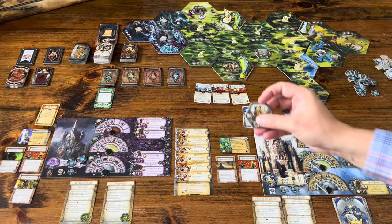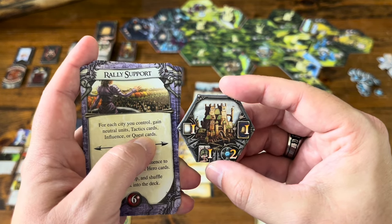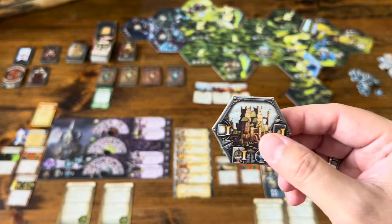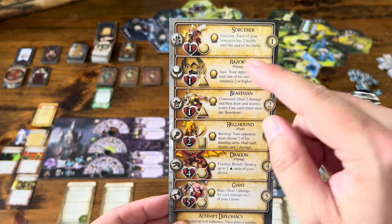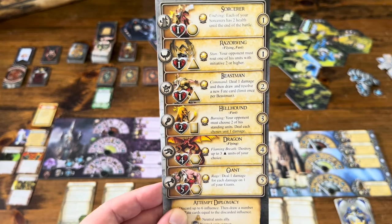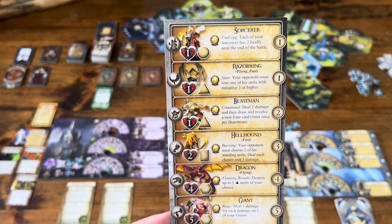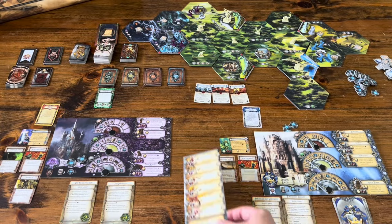Rally Support: for each city you control, gain neutral units, tactics cards, influence, or quest cards. You control a city by having a unit there. This city lets you gain one neutral unit, one tactics card, two influence, or one quest card. The square neutral unit, for instance, is the hellhound. As long as you have friendly troops with the neutral unit, they can move with you and fight with you. Once they're alone, they go neutral again.